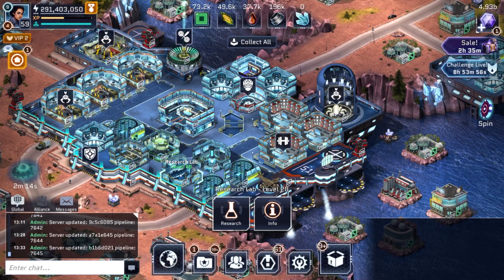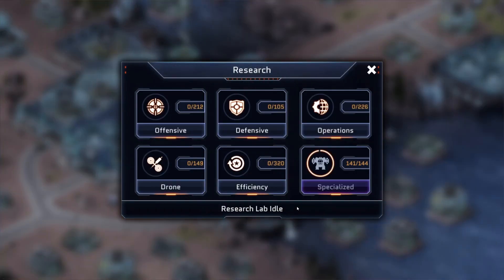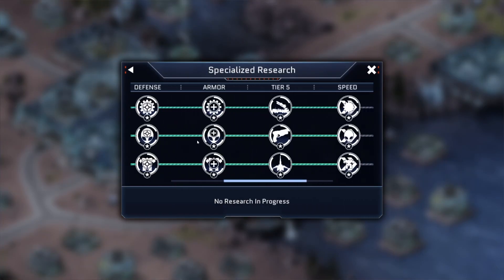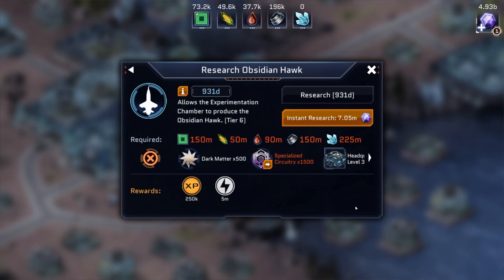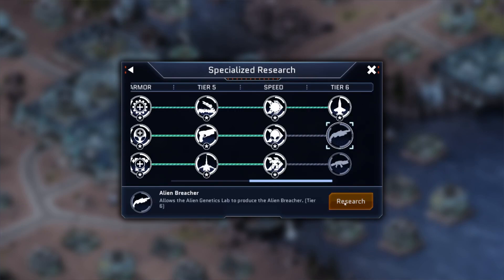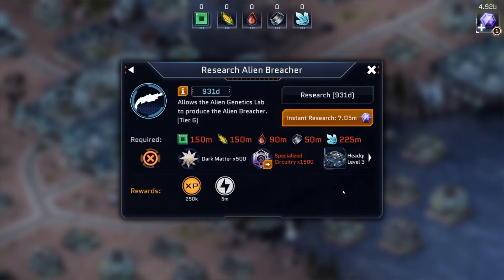Furthermore, you are required to complete the six new Research Nodes that have been added to the Specialized Tree. These are Prototype Speed, Mech Speed, Alien Speed, Tier 6 Prototype Air for the Obsidian Hawk, Tier 6 Alien Infantry for the Alien Breacher, and Tier 6 Mech Infantry for the Mech Trooper.